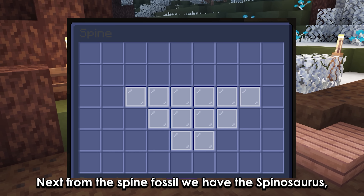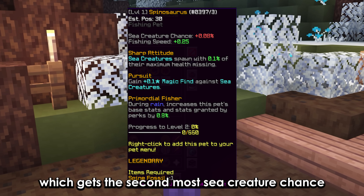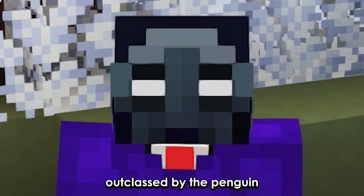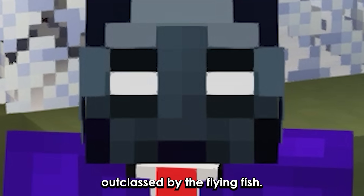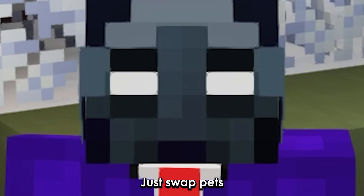From the spine fossil we have the spinosaurus, which gives the second most sea creature chance — outclassed by the penguin — and the second most fishing speed — outclassed by the flying fish. The second ability is trash, just swap it.